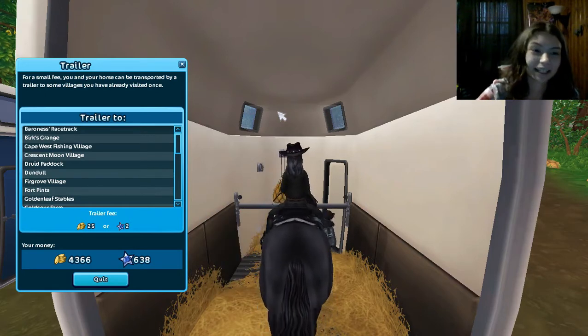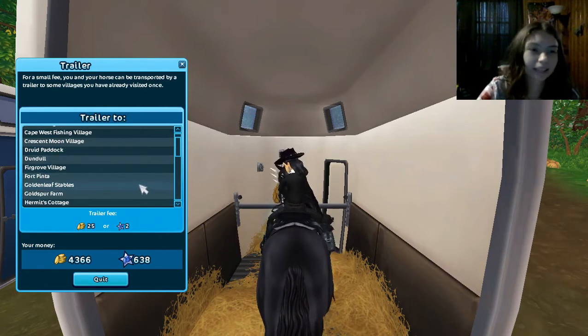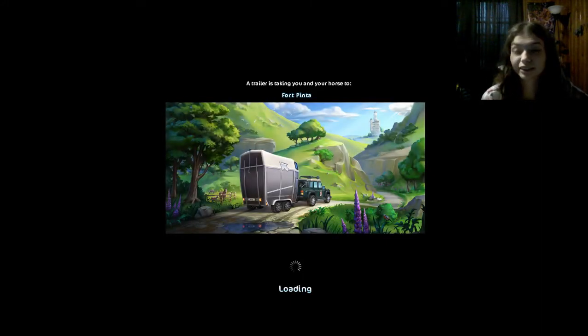April 6th is the last day for them and they'll be completely removed from the game so it can run smoothly. There's one Vosh Pony at Fort Penta, and then the rest are at Hermit's Cottage.